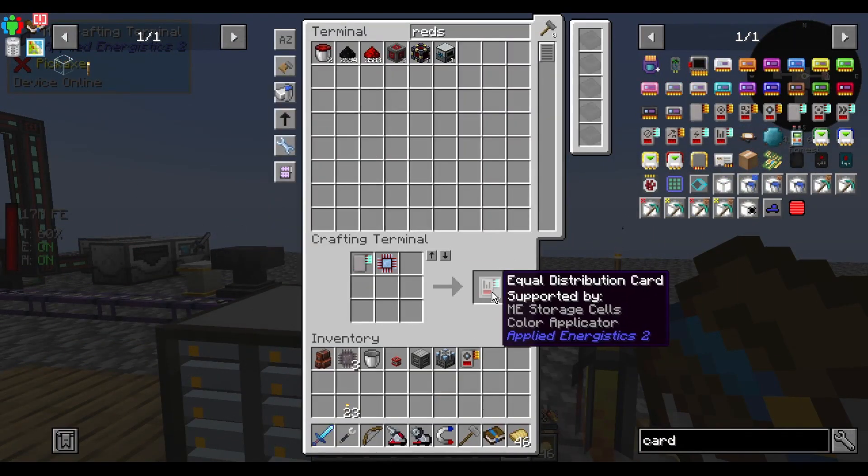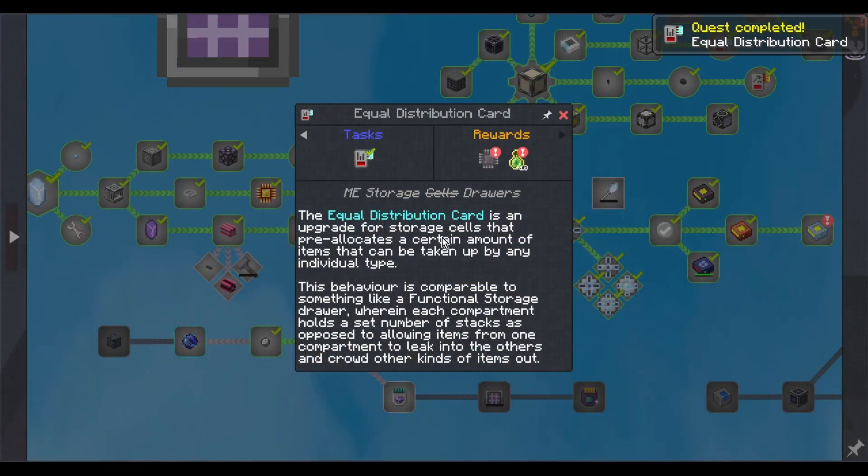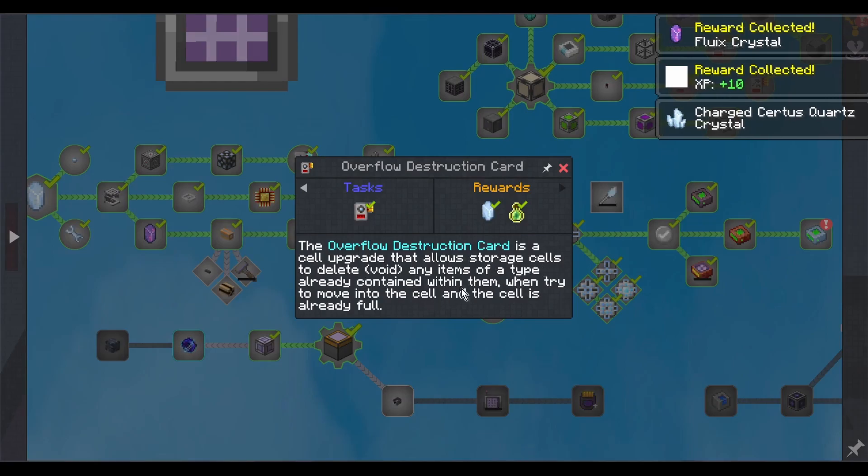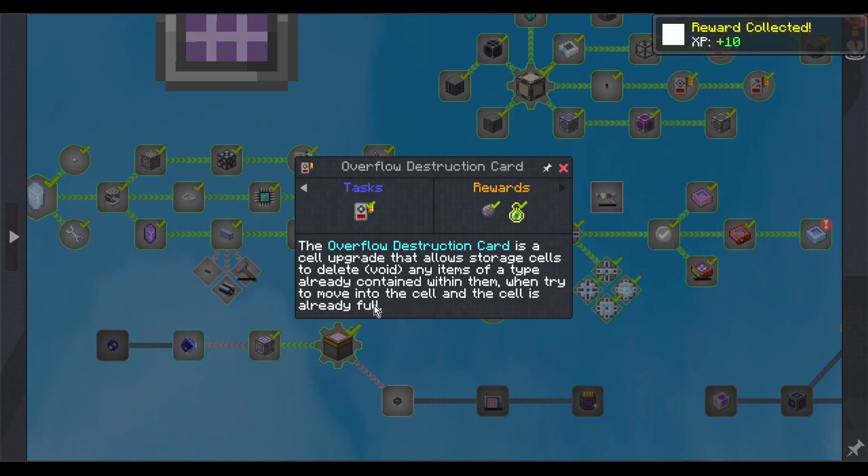Equal distribution card — it's an upgrade for storage cells that pre-allocates a certain amount of items that can be taken up by any type, comparable to a functional storage drawer wherein each compartment holds a set number of stacks as opposed to allowing items to leak into other compartments and crowd other kinds of items out. Overflow destruction card is a cell upgrade that allows storage cells to delete or void items of a type already contained within them when the cell is already full.